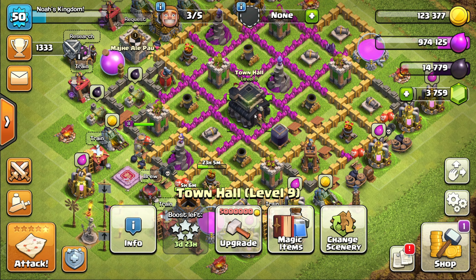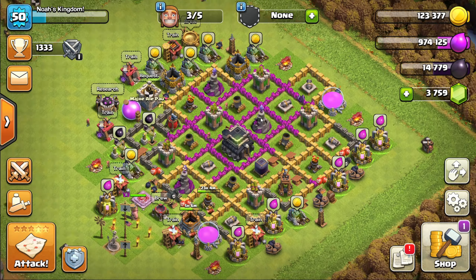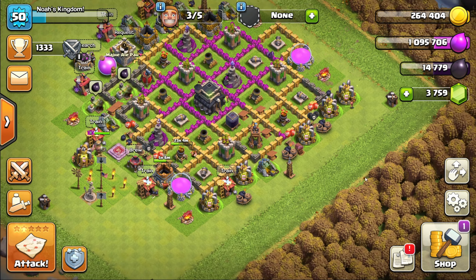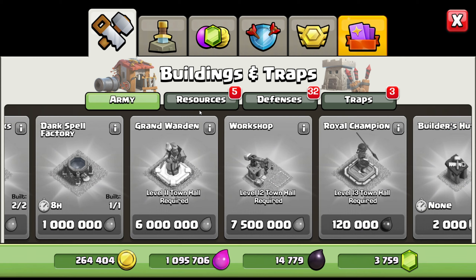We got ourselves a brand new looking town hall. It looks pretty cool, man — it looks so detailed. It has like a ladder, it has stairs up there, that's pretty cool. And of course let's get all these elixirs and coins — we have extra resources and traps.